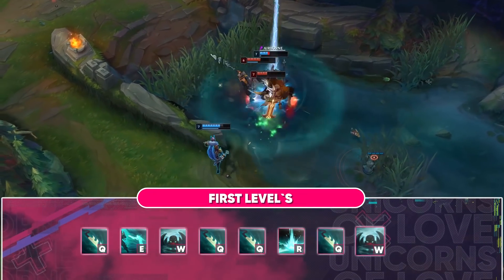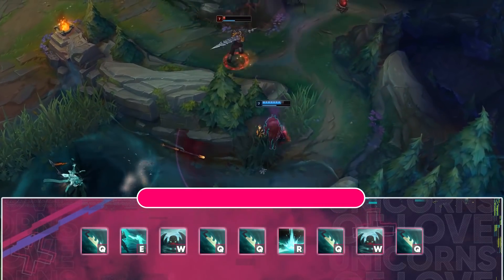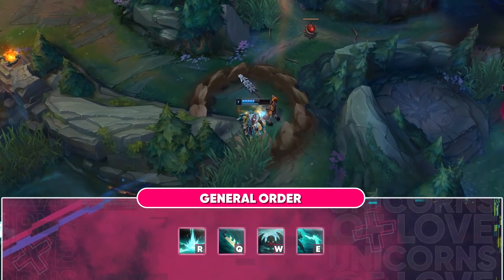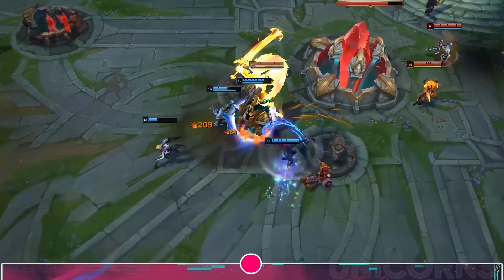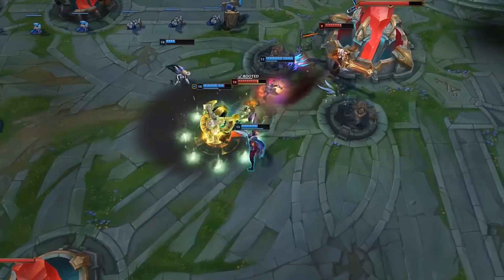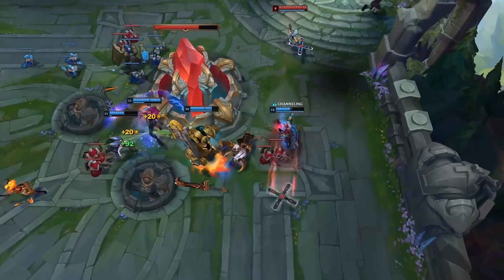Just take care of the minions and try not to lose them while roaming. The most important thing when playing Pyke is to hit the enemy with your ultimate. The easiest way to get the kill is to slow down the target, always take your time and wait for the right moment. The skill order is shown on the screen. For summoner spells, take Flash and Ignite.